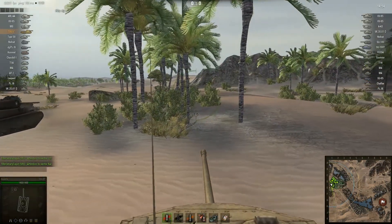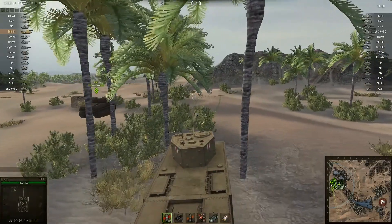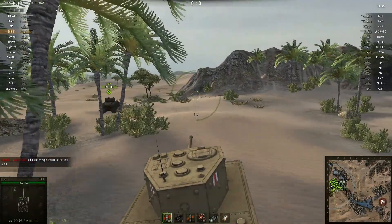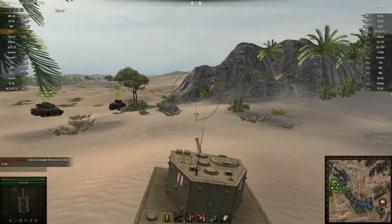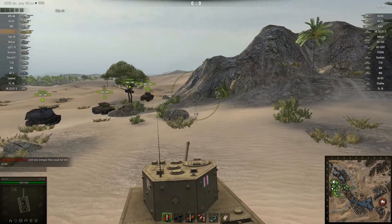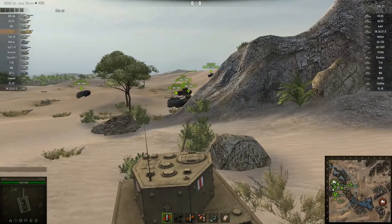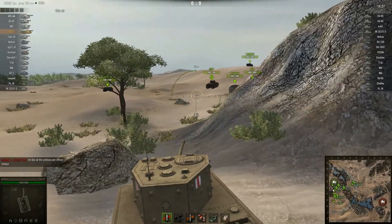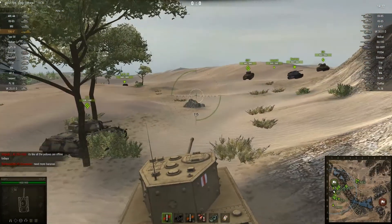Next game in my TOG is on Sand River. I really don't like this map in the TOG. I like to take the direct route to the enemy since it takes two or three minutes to get there anyway, but on this map the direct route is straight through the town — which feels way too open for a tank this size when you've got hills on either side, lots of destructible cover, and you're probably longer than a building anyway. It just doesn't feel safe.